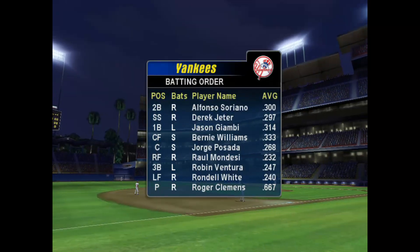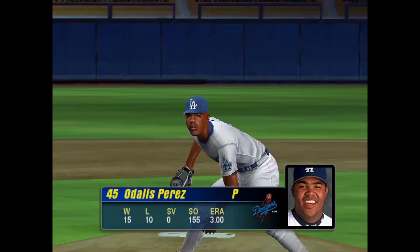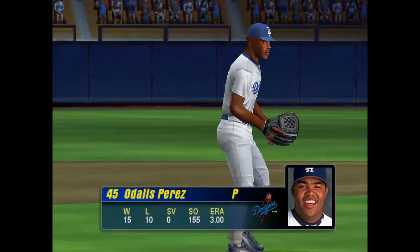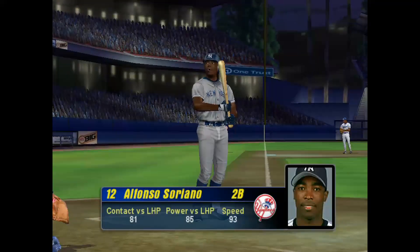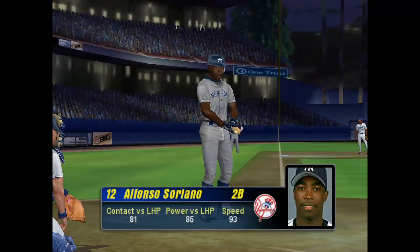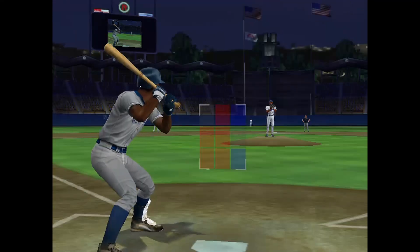Sean Green knows his way around the batter's box. He hits for average, drives in runs, and boy does he have some pop. How he does in this game could go a long way in determining the outcome. First up today, Alfonso Soriano. And it's time for the first pitch. Today's starter, Odalis Perez.